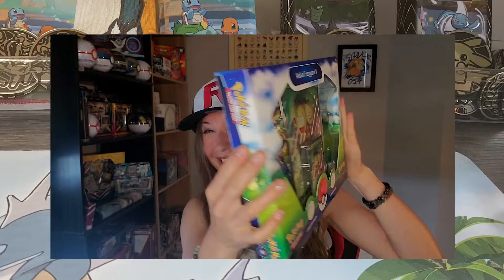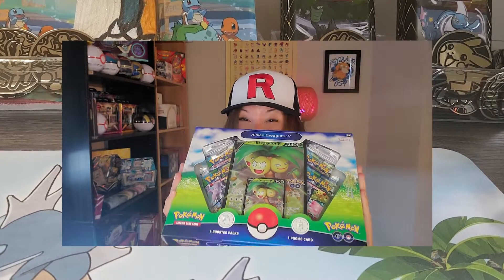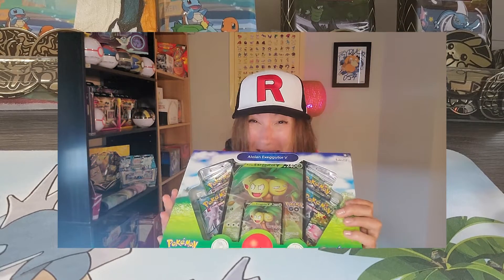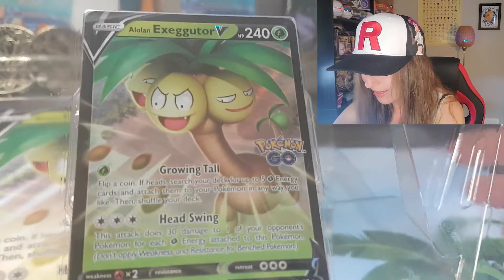Hey guys! What's happening? Today we are going to check out some Pokemon Go Alolan Exeggutor V-Box. It comes with a large card, a small card, and four booster packs of the Pokemon Go set. So yeah, let's check this out. I am Pusta. There's that card there.